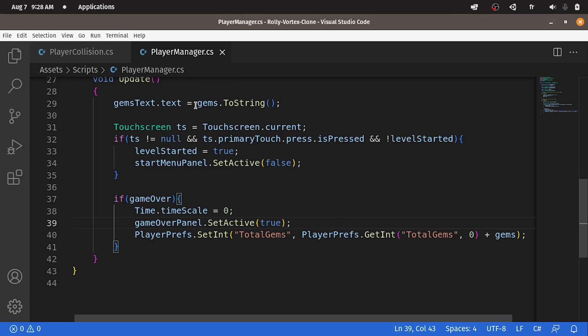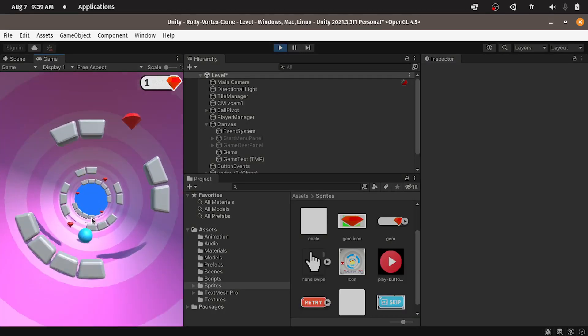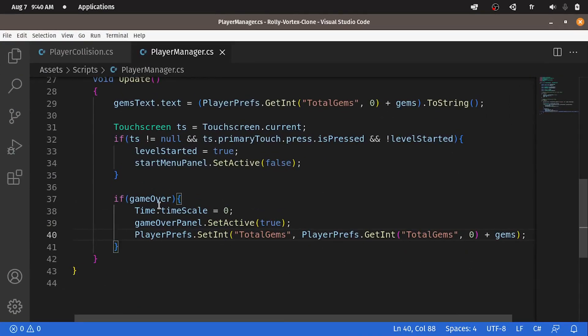We also have to display this number under the text — I'm going to copy this and paste it, then add the number of gems and convert all of that to a string. Let's save our script again and go back into Unity. By default we have zero, and if we pick up these gems it is increasing by one. But we have this big problem — the number of gems is increasing over and over again because we have a game over and this is an update function. We have to ensure that these lines are called once. I will simply disable the script once we reach this point using this.enabled equals false, and that fixes the problem.